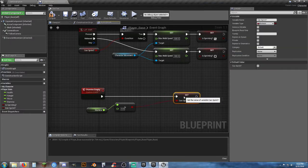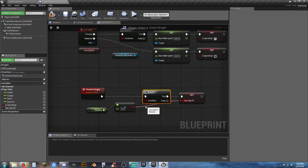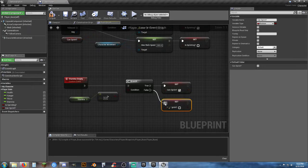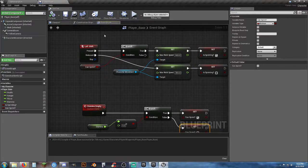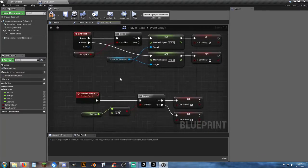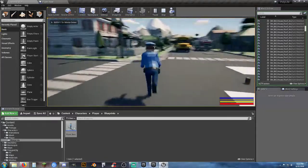Let's put a branch node in there and link that up. What we're going to do is check to see if our stamina is greater than zero — if so, we're setting 'can sprint' to true. If false — if it is not greater than zero — then we'll set 'can sprint' to false. This is just a custom event function to find out whether or not we can sprint. Now if we go in here and hit the left shift key, we can sprint because we have stamina over zero.